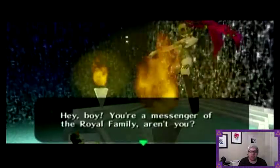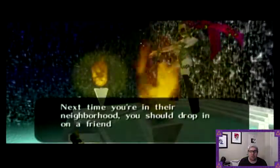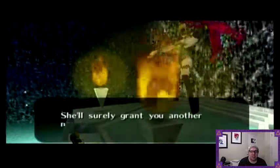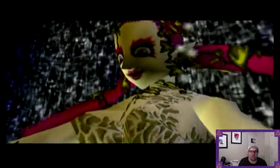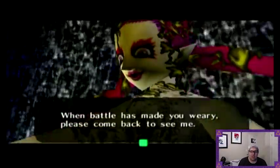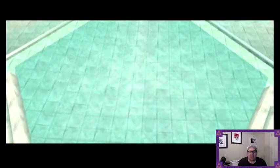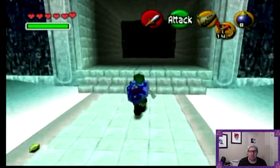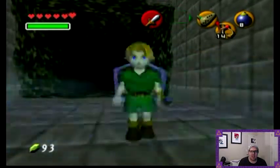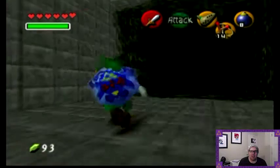Hey boy, you're a messenger of the Royal Family, aren't you? Next time you're in the neighborhood, you should drop in on a friend of mine who lives by Hyrule Castle. She'll surely grant you another new power. So now in the upper left corner of the screen, we have a magic meter. And if we do a small spin attack, which does not take magic, we have this blue aura around our sword.